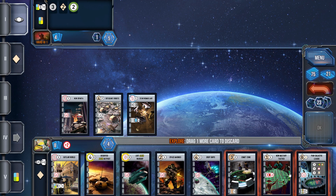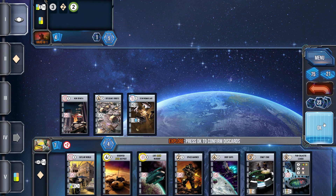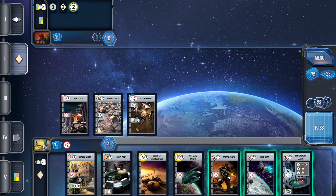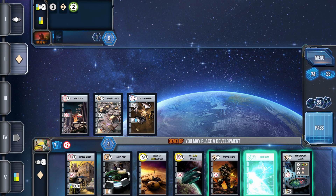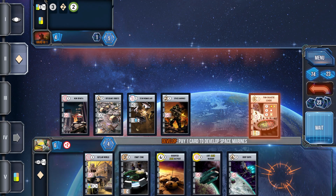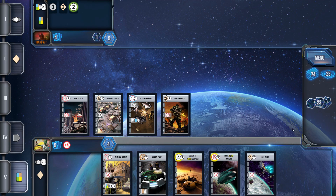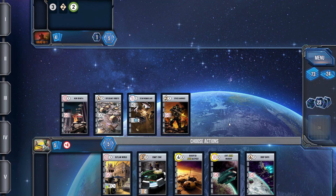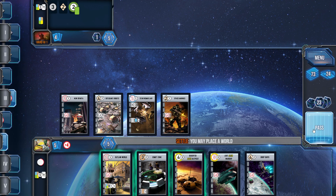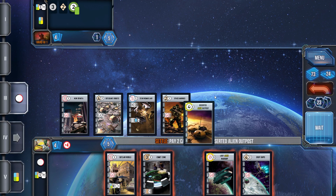New Military Tactics looked interesting to me — I debated keeping it, but in the end I thought I'd ditch it. I had a lot of other developments I wanted to get bumped up, so I'm going to drop in Space Marines right away, getting my strength up to four. I do have the Outlaw World and Drop Ships that I'm going to be able to utilize and bring into effect.